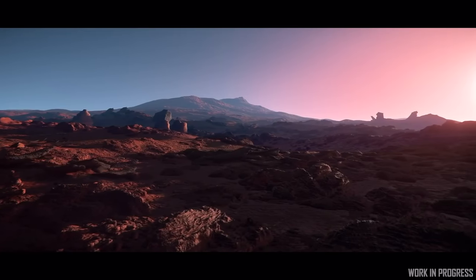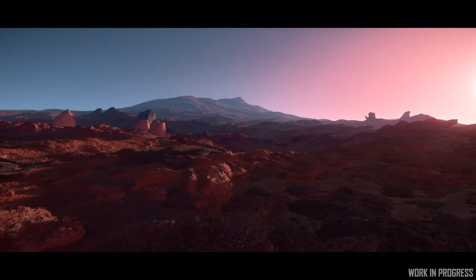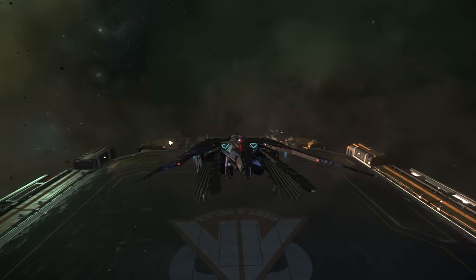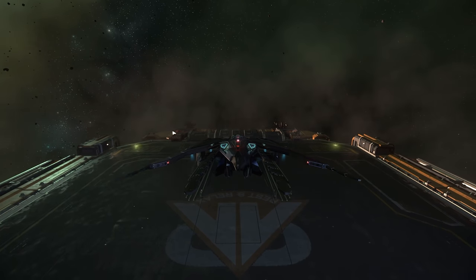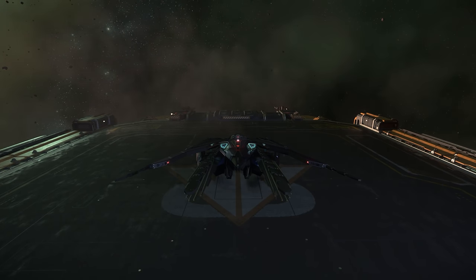VFX work began on the moons of Pyro, involving gathering information on details such as climate values — how windy and how hot it is. They also investigated requirements for thruster wind volumes, as they're planning to move to a more physically based setup for vehicle landing dust effects, making use of the wind volumes added to thrusters last year.